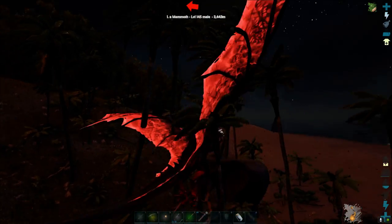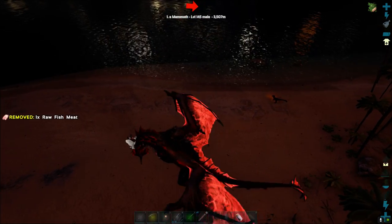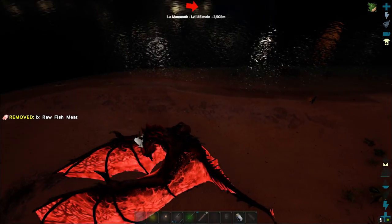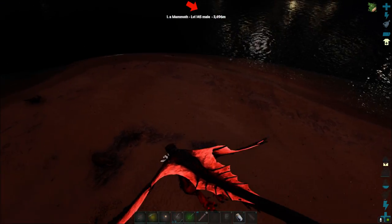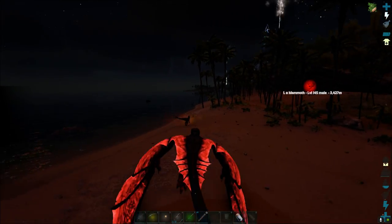I found an alpha raptor. Well then, by all means, kill it. Kill it, take its prime meat, and then take it over to our industrial grill and cook it.